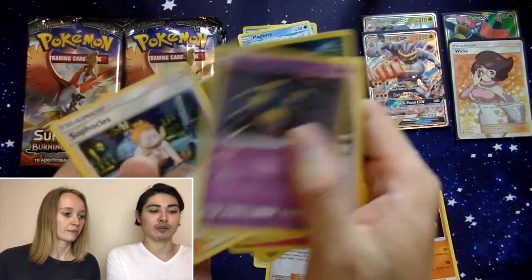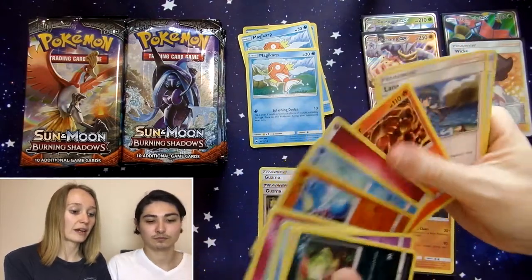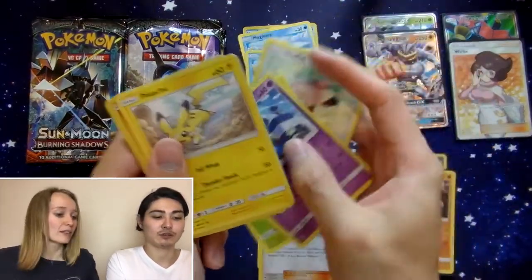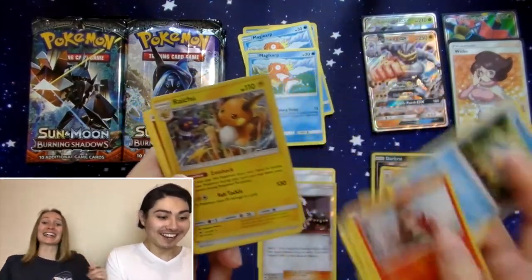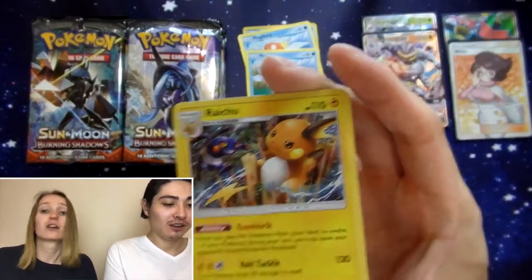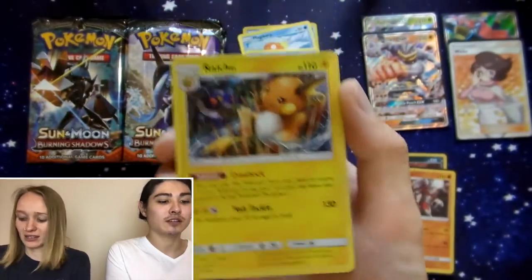Another Thicc Wicke. Sneasel, Venipede, Horsea, Cutiefly, Ledyba, Reverse Holo, Crabrawler, and a Bruxish Regular Rare. No Guzmas for me. Stuffle, Pansage, Krokorok, Pikachu, Panpour, Turpinator — Reverse Turpinator. Raichu Holo — finally! We did it! I've been wanting this card for so long. In all the time we've been collecting Burning Shadows or any set with a Raichu in it, we've never pulled a Raichu. And now we got the best looking Raichu in the entire TCG.